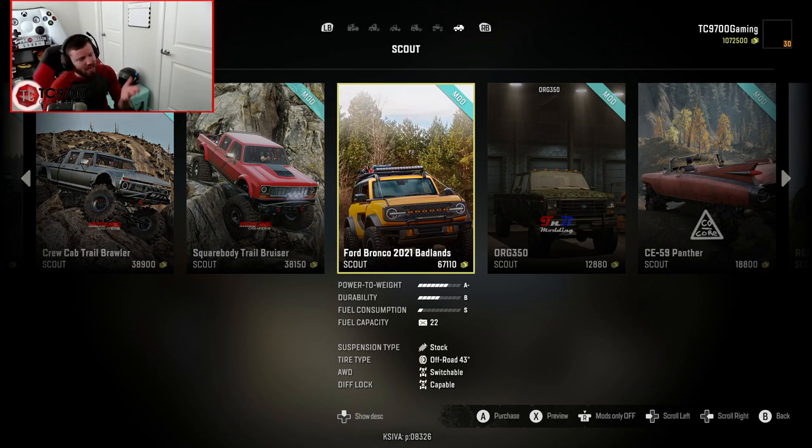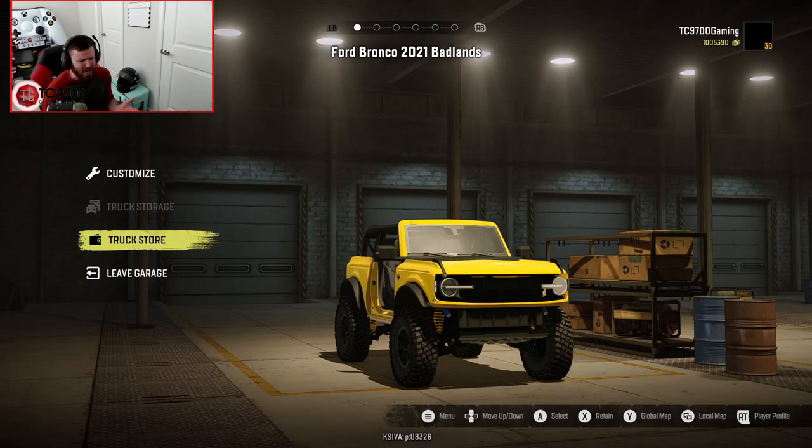Now, obviously it is branded, so in this form it would not be console-friendly, but who knows what might happen in the future, or if he might have the idea of doing a console-friendly version. Without any further ado, let's jump into this thing and see what kind of customization features we have, and then we're going to take it out and test it on the Stadium Super Trucks map. In-game it comes in at $67,110 — kind of an odd amount. And as you can see, it is accurate to the real one with the IFS up front and the live rear axle in the back.